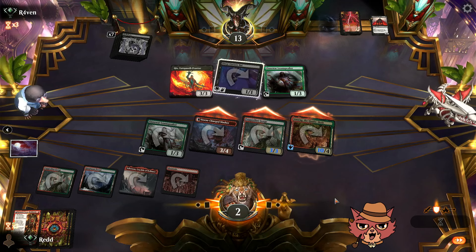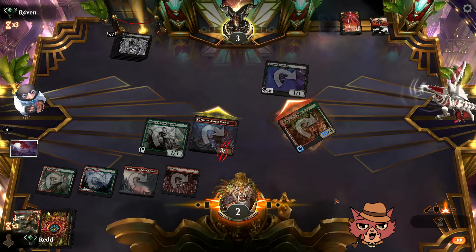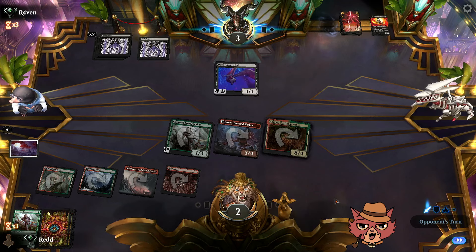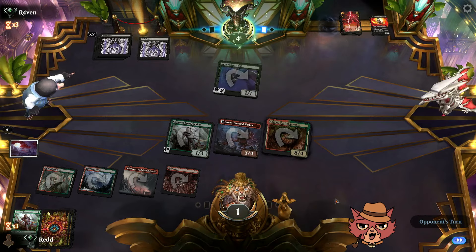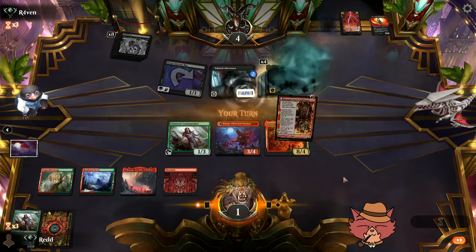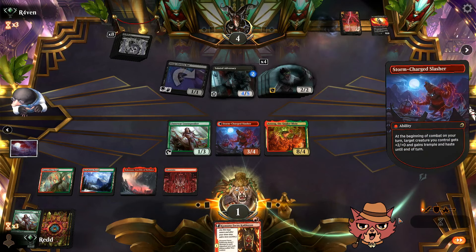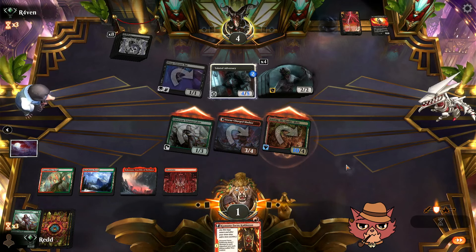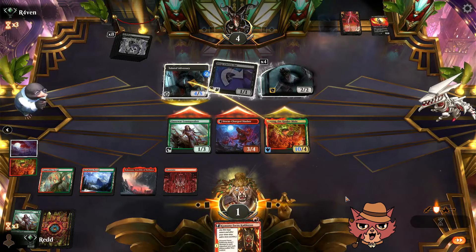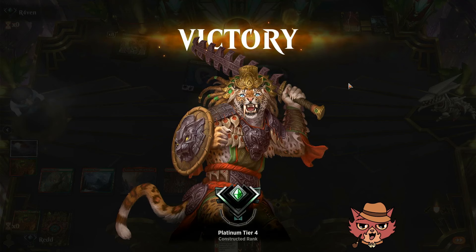They're forced to chump the Storm Charge Slasher, trade with the Copperline Gorge, then take ten. We're kind of sort of alive for the turn unless they find something to buff that bat. What a top deck — that would have been huge earlier. They swing for one. Tainted Adversary — we got there, guys. Those zombies can't block. Good game, opponent. We'll give trample to that Anzrag, full swing. What a time! That's wild stuff — that's why we have four of them.